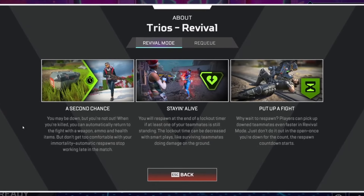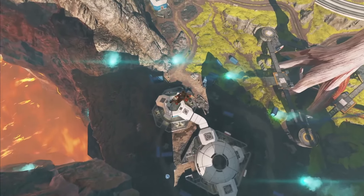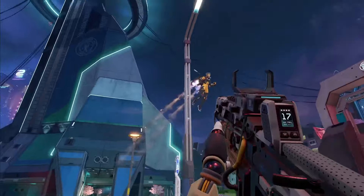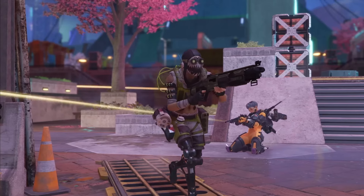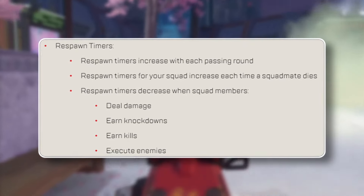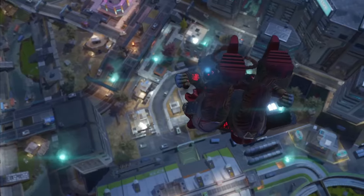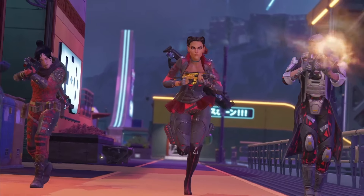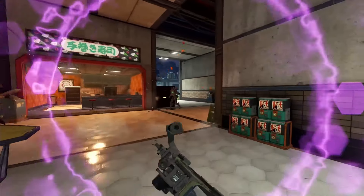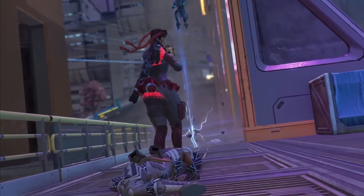Something brand new and exciting is the Revival mode coming as a new permanent trios game mode, joined a few days into the season by the Straight Shot Revival mode. This mode is essentially Rebirth from Warzone — as long as one teammate is alive, you'll continue to spawn until the final buzzer where respawns are turned off. The respawn timer can also be reduced by the living teammate getting knocks and kills. This is honestly the lifeblood I think Apex needed, as players can play super aggressively, helping them get better at the game with less high stakes and more fun overall.